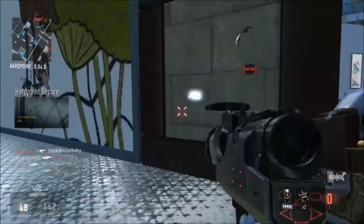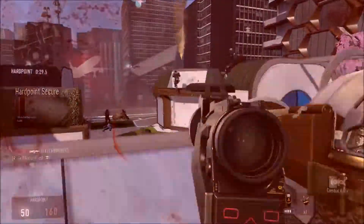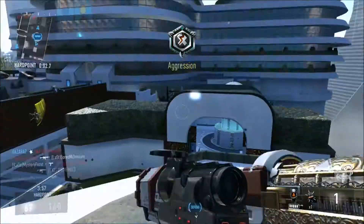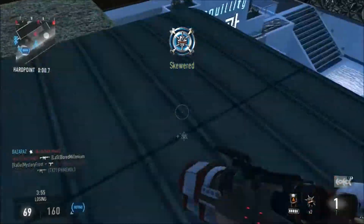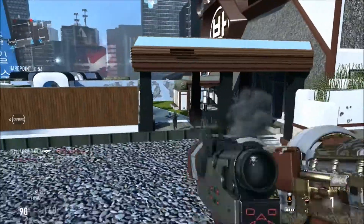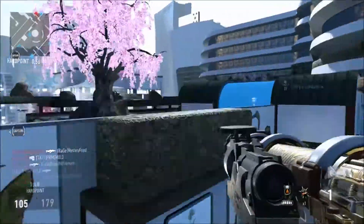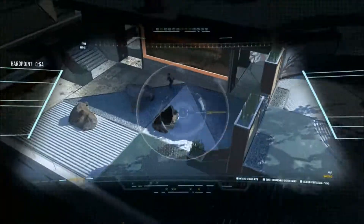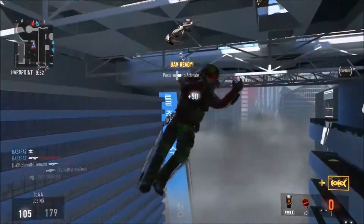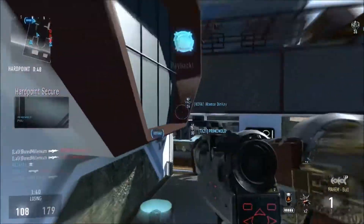Here's a little gameplay I got, there's little snippets of different kills and things like that. But this is the class setup you guys saw at the beginning of the video — I'm just running the Mayhem Bull with two spike drones, overclocked toughness, blast suppressor, cold blooded, flak jacket, and danger close. I have one opening on my class, I didn't really feel like adding anything to it.